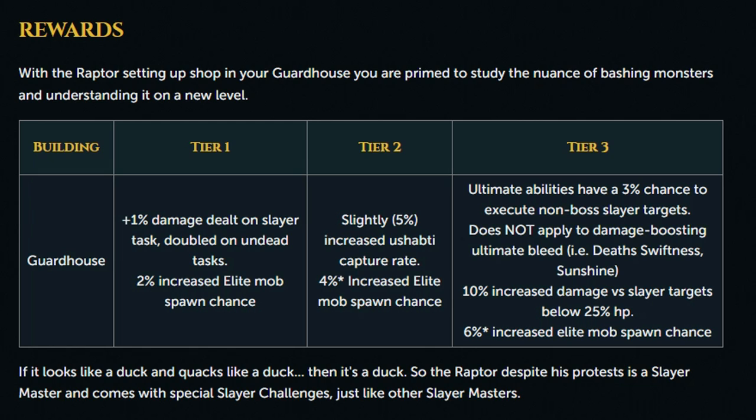The Tier 2 building, which will probably require somewhere in the 70-80 construction range, will double this to a 4% increased elite mob spawn chance, and will also give you a 5% increased Ushabti capture rate, which will allow you to more easily collect your personal Slayer dungeon souls.